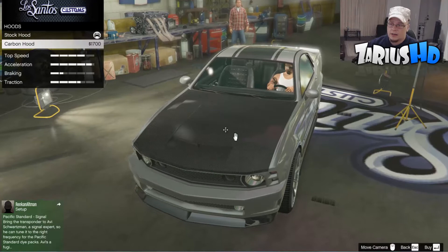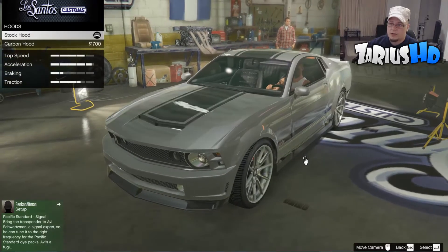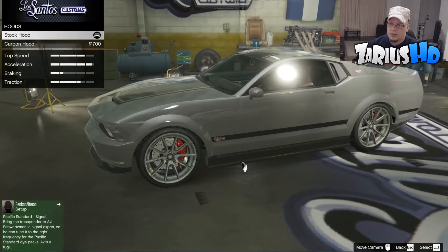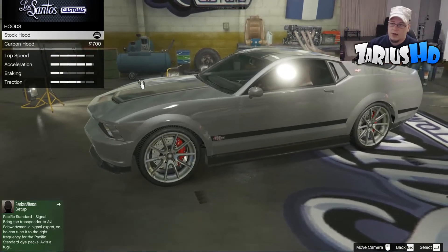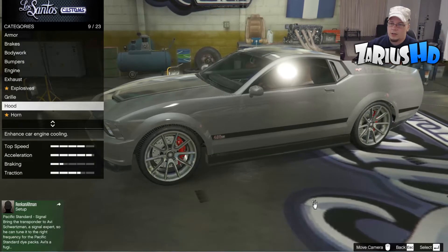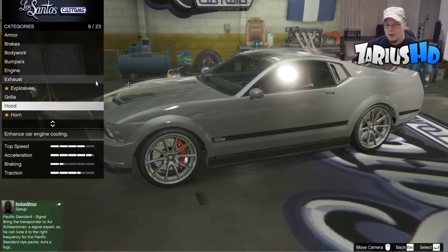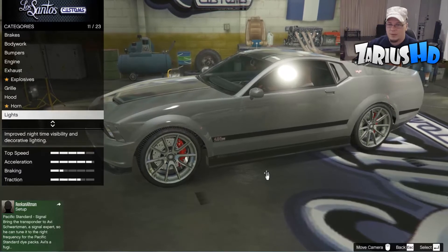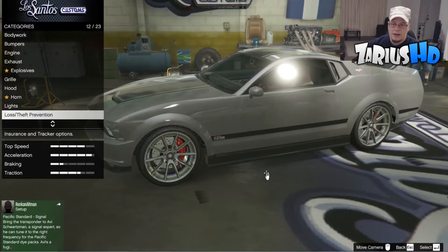For the hood, you want to keep it stock standard — don't go for a carbon fiber hood. If you look at the picture, the actual hood raises up just a little bit more for the engine. I'm a bit disappointed with this flat engine bonnet; it could be a bit better.